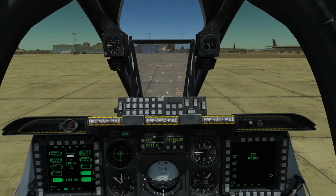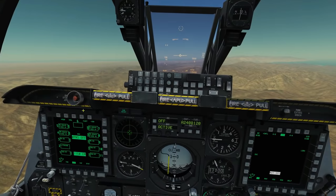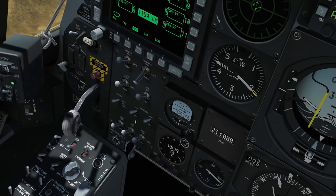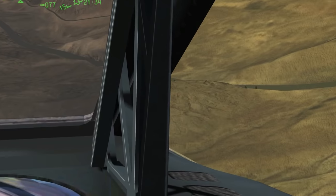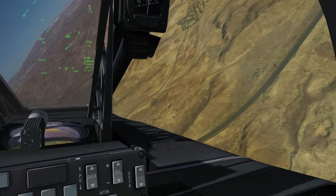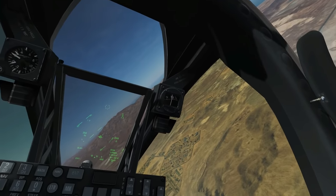We're going to take off, find some bad guys, deploy our weapons, and talk through the employment. We're in the air now - everything's set up. The HUD is in night mode by accident - turning it back. There are our targets: a bunch of medium armored vehicles right on the corner of a road.